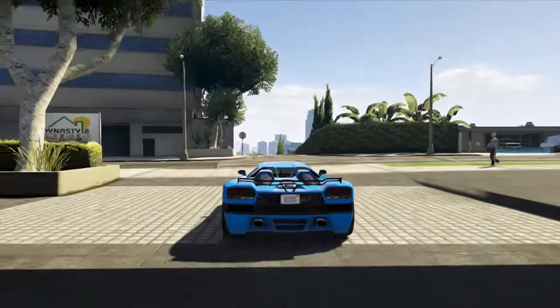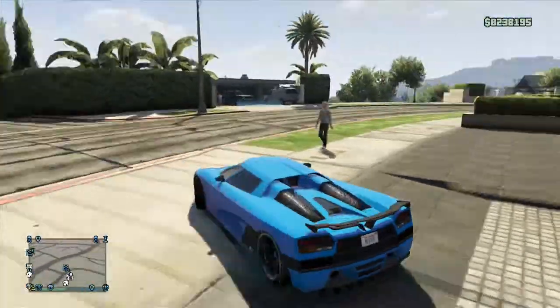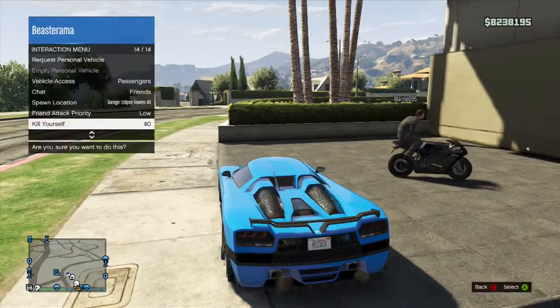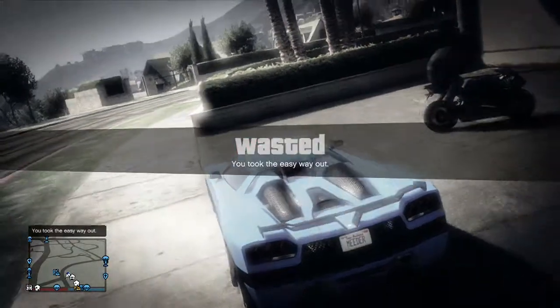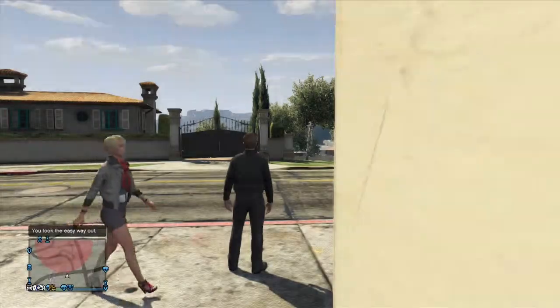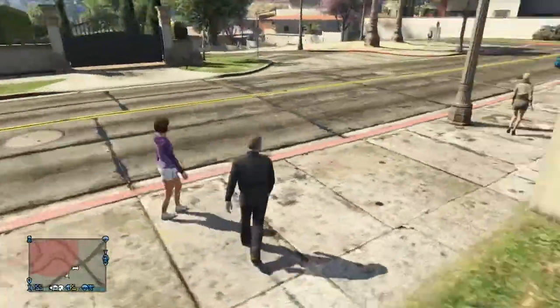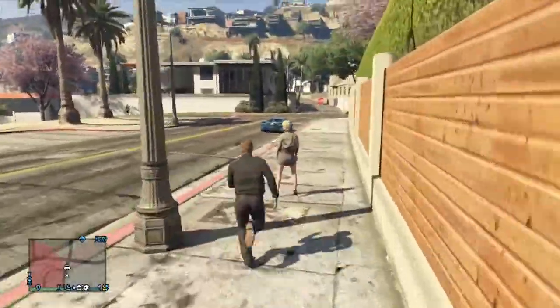Take out the car that you want to put on the bike rack and pull it out. You just want to drive it outside and kill yourself. When you kill yourself you will spawn down the street most likely. Then you want to tell your friend to get off the motorbike, and when he gets off, your car should spawn down the street.